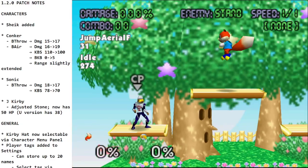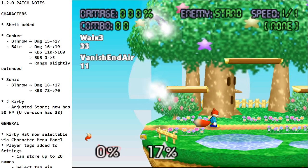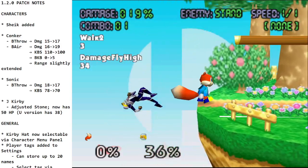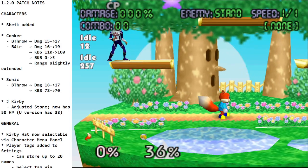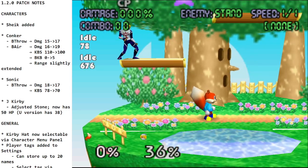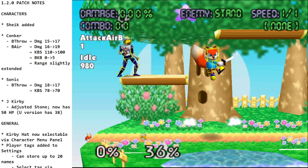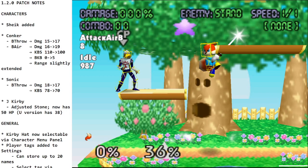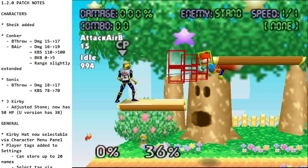First round of character adjustments: Conker had the damage of back throw buffed from 15 to 17. Bear went from 16 to 19 — that's a beefy bear. The knockback scaling on bear went from 110 to 100, so it doesn't scale as much, but the base knockback increased. The range slightly increased too — now when you use back air the hitbox actually covers the sword. A lot more coverage than before.